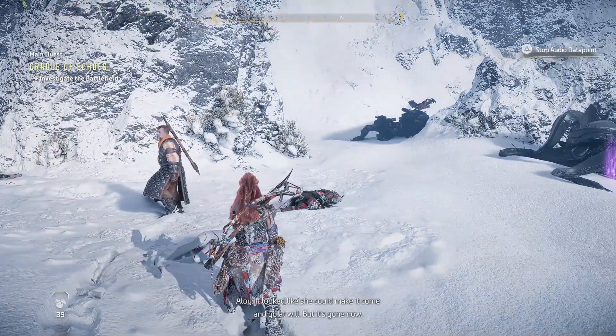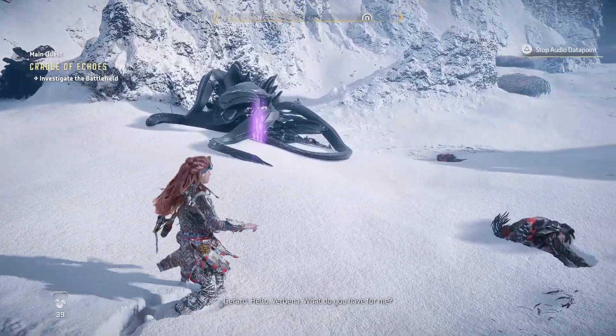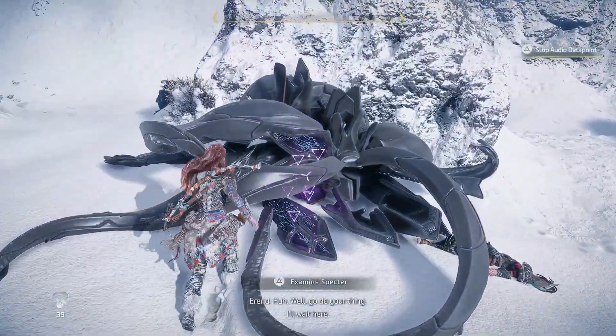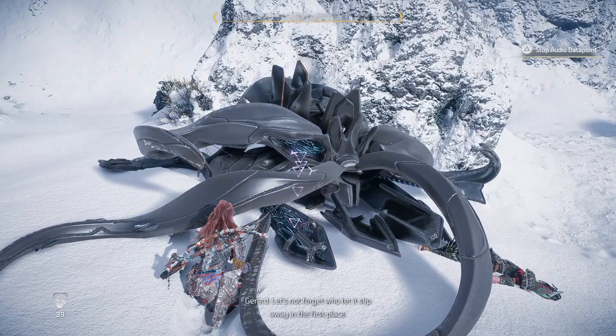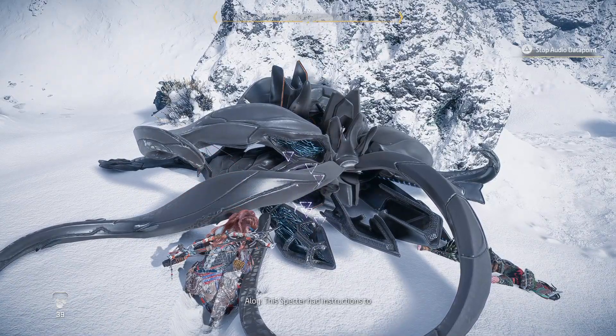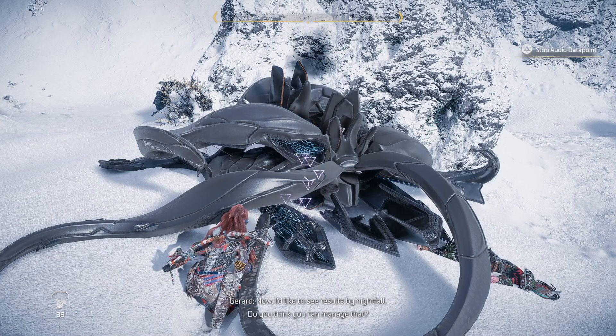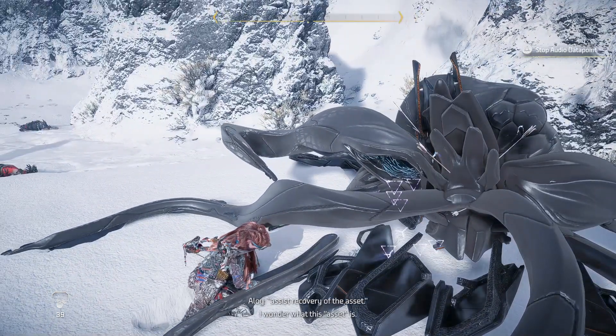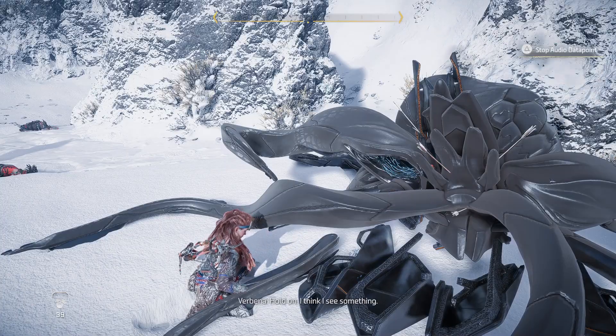Allow Verbena, what do you have for me? I checked everywhere. Still no sign of the asset. Can we call off this pointless search already? Let's not forget who let it slip away in the first place. The Spectre had instructions. I'd like to see results by nightfall. Do you think you can manage that? I don't know what this asset is. Hold on, I think I see something.